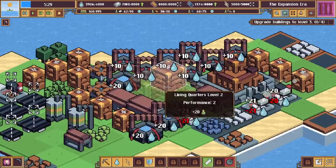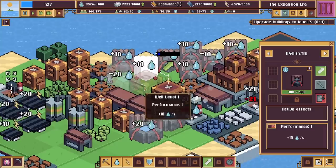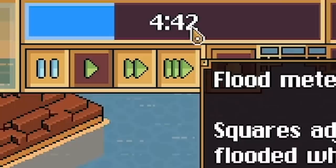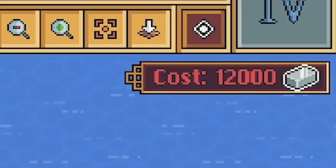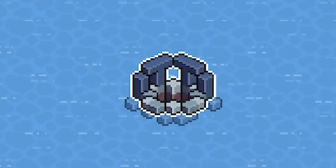So we've got the next challenge — upgrade buildings to level three. These living quarters are level two; I can upgrade them again now. It costs 500 electricity and 125 iron. We've got to get four upgraded — I might do a solar panel and then maybe a well. Actually I should be upgrading the underwater mining shafts because that's how I get more lead. And I've got to build the lead before the flood in just over four and a half minutes. The new level three buildings are huge! We need 12,000 iron for the next era but can only store 8,000, so we should upgrade some warehouses.